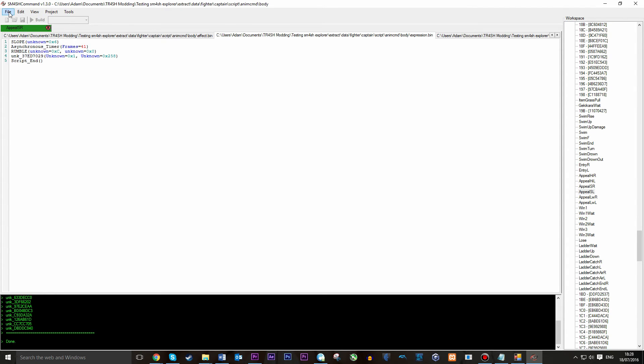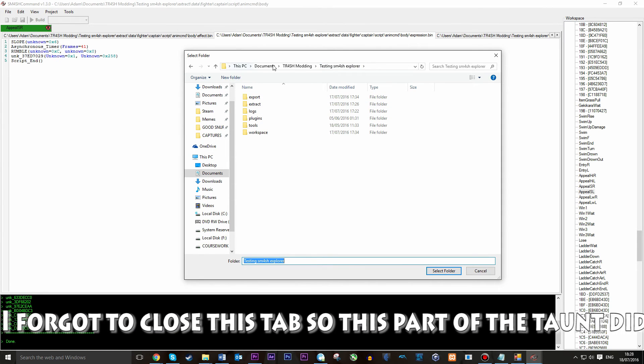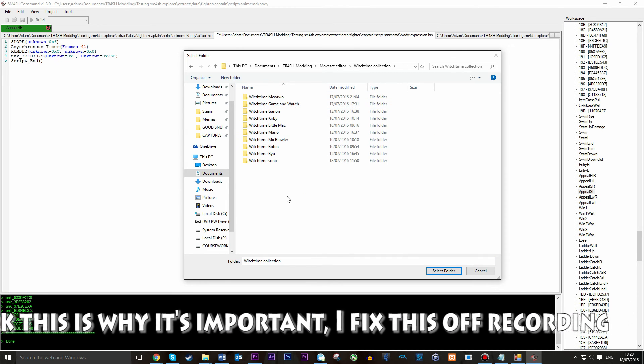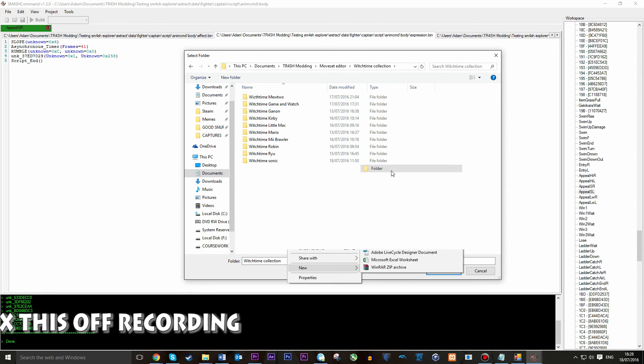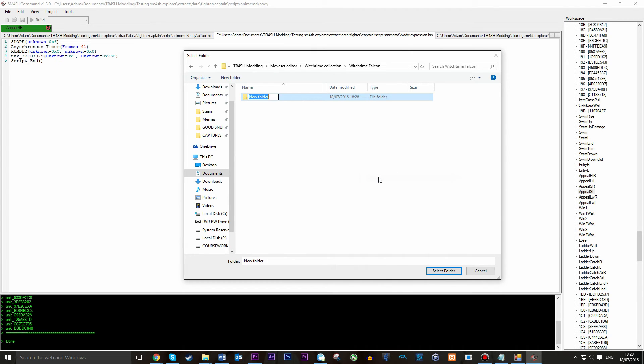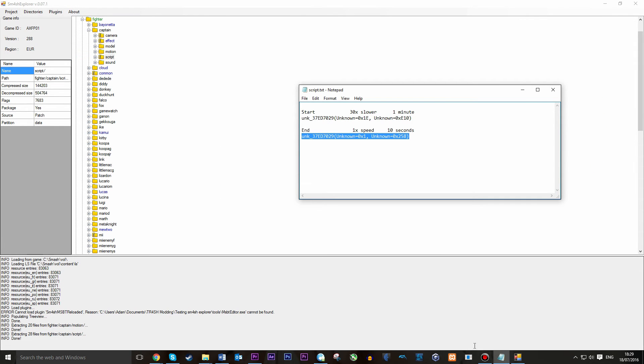Now we want to press Save As — go to wherever you want. I'm going to put it in a moveset editor file, make a new folder called 'witch time falcon', then make a new folder called 'body', as this is where this will be dragged into Smash Explorer. Select the folder, and it has saved — and that's it. Now we can go back into Smash Explorer to insert this.